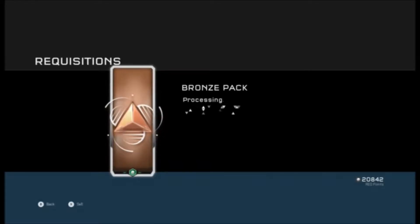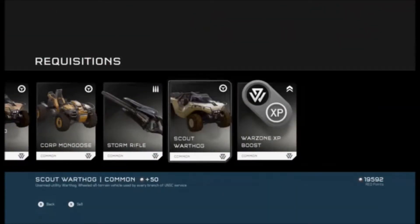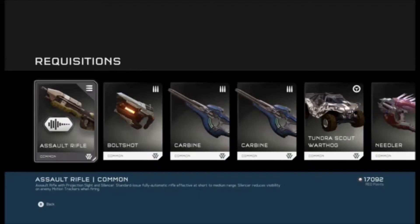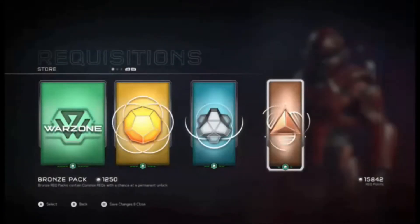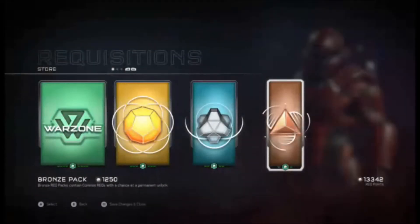So why am I opening bronze packs with 20,000 credits? Yeah, with 20,000 I could open two gold packs, four silver packs, or about 16 bronze packs. If you opened two gold packs you'd only get two permanent items, and if you opened four silver packs you'd only get eight permanent items.